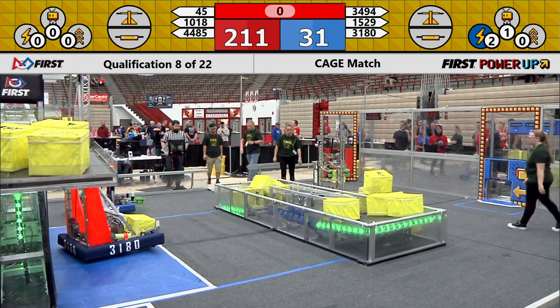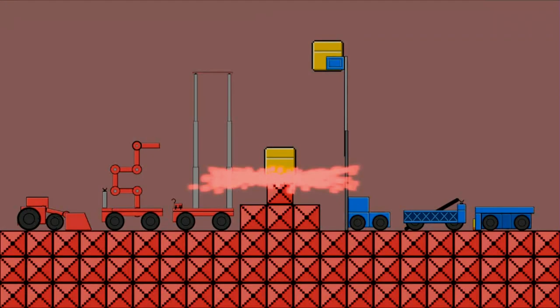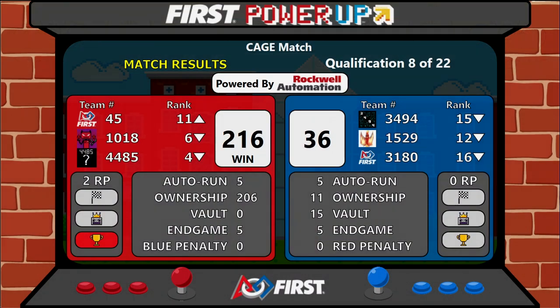We're going to send it up to the scoreboards. That match, the winner, the Red Alliance. Red Alliance winning 216 to Blue's 36. Red Alliance composed of 45, 10-18, and 44-85, scoring two ranking points. Blue Alliance composed of 34-94, 15-29, and 31-80. That was match number eight here at Cage Match in Indiana.